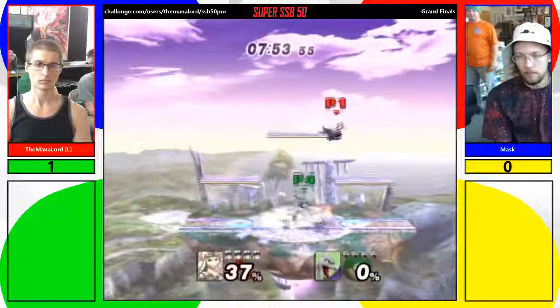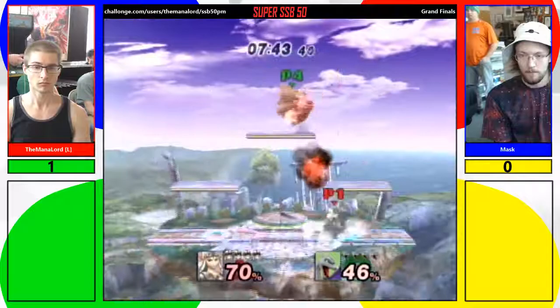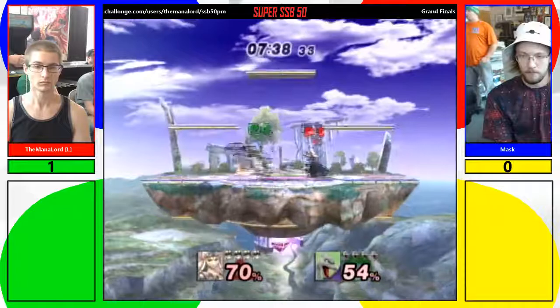A lot of Zelda's strengths come out when she has time to use Din's Fire — that side B thing. In this game you can put it wherever you want, just kind of place it, and then you can call it back through the platform. That's pretty fire — it's pretty hot.